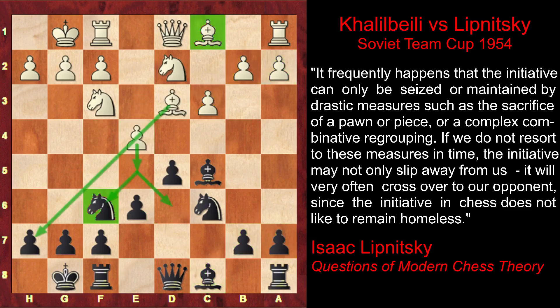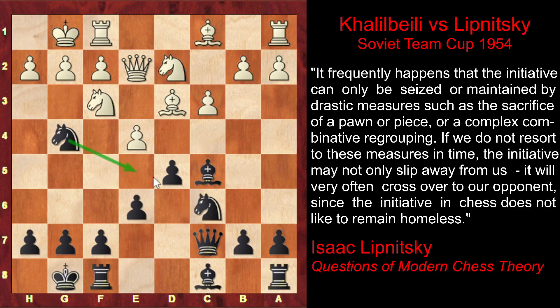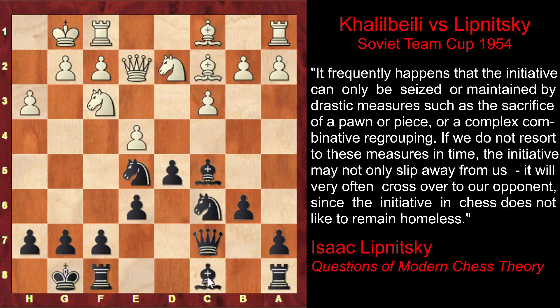After white pushed the pawn to e4, instead of capturing on e4, Lipnitsky plays Qc7, taking the e5 square under control. White renews the threat with Qe2, supporting the possible advance of the pawn. That's why Lipnitsky prevents it again by playing Ng4. Now both black knights, together with the queen, control this square. White kicks the knight out of g4, and if the knight retreats to f6, white will push the pawn. That's why the knight moves to e5, attacking the bishop. In order to retain the bishop, white retreats it to c2. Black then tries to solve the problem of his bad bishop by playing b6, preparing the fianchetto.